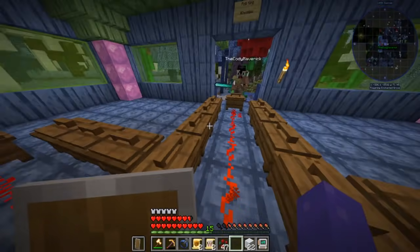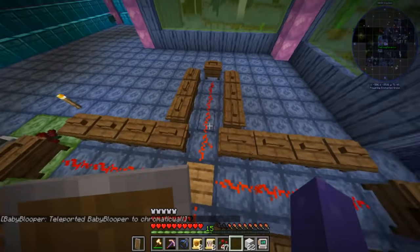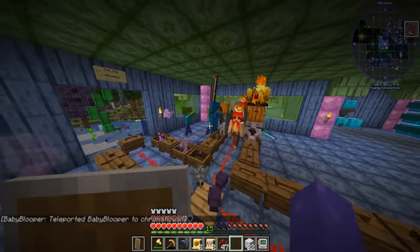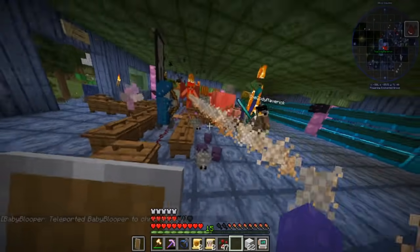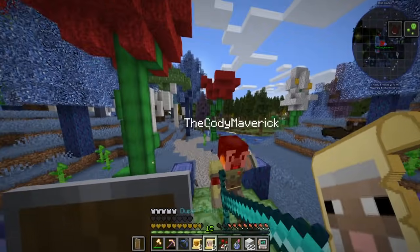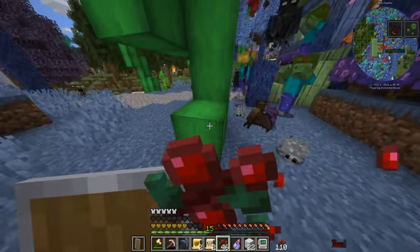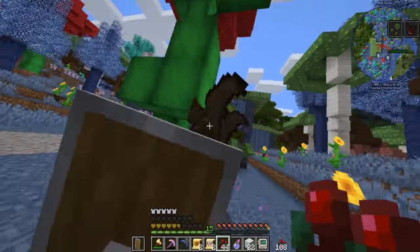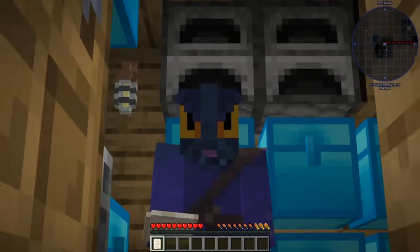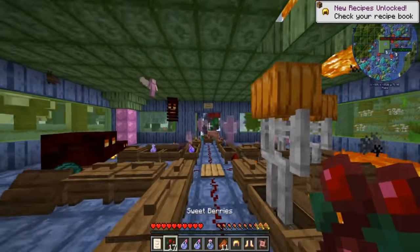Nothing happened. What did you do? You broke it! Nothing happened, Cody. Get back in it. I'm on it. What the heck is that? Really? Is this really happening? If my stuff gets blown up — I just built this base — I swear. What the heck are those? Science! You can't just claim science every two seconds, Cody. Oh, this is an invasion. I see — I hear explosions. I hear it. I'm dead. I'm dead! What the heck? I tried being nice, I even showed him my new house, and then he does this to me.